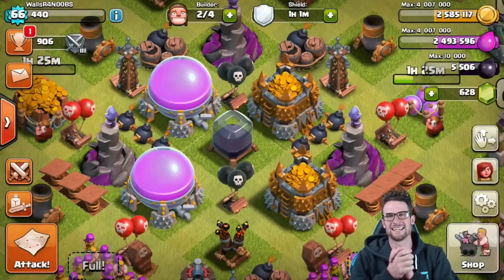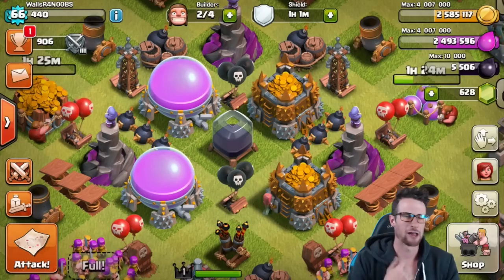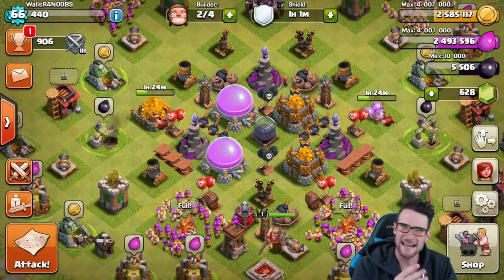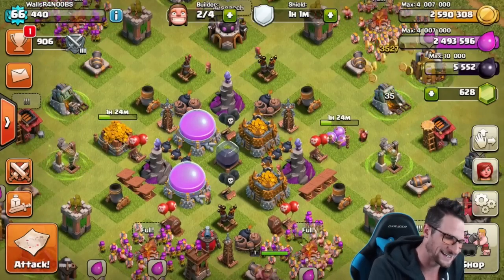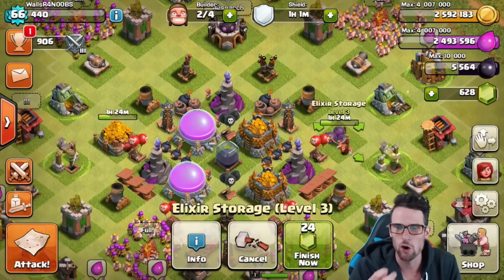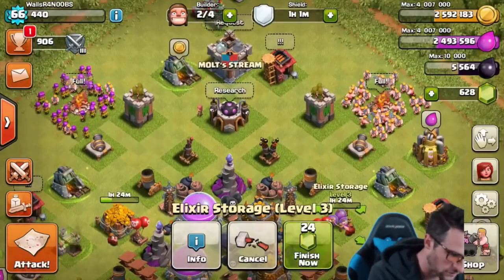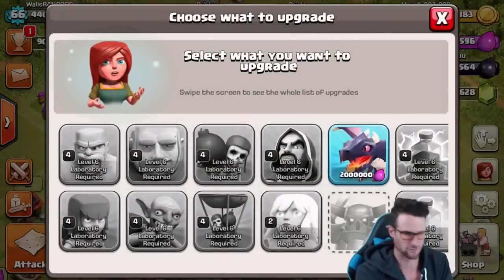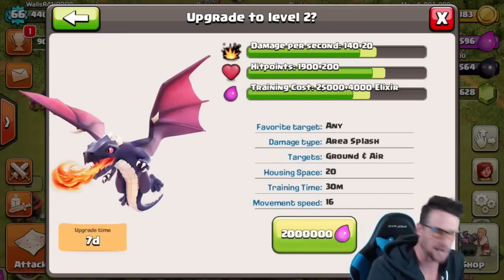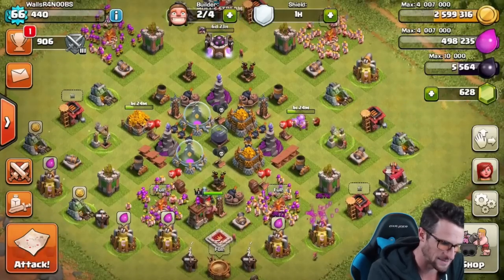Hey, what's up guys, welcome back once again, it is me Malt, so happy to be here with you guys today. We are back on the Town Hall 8 — I always want to say Town Hall 7 because it was a Town Hall 7 without walls for the longest time. Right now I'm upgrading the gold storage and the elixir storage. We've got a lot of gold and elixir left over. Let's see if we can research anything — dragons! Nice, boom, researching dragons. That's what I'm talking about, one week upgrade on those, that's going to be epic. Maybe once we get those we can do some dragon raiding.